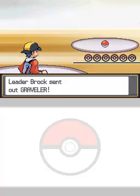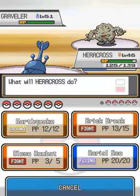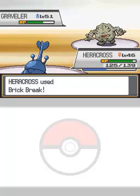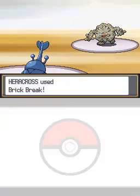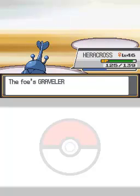Brock being the first gym leader in Kanto is actually pretty tough. He starts out with a Graveler — that shouldn't give you any trouble at all. Rock-types in general shouldn't give you trouble considering how often you've fought them. They take physical attacks pretty well unless you're using fighting or steel moves, so if you have one of those you're good to go, especially since they resist rock.